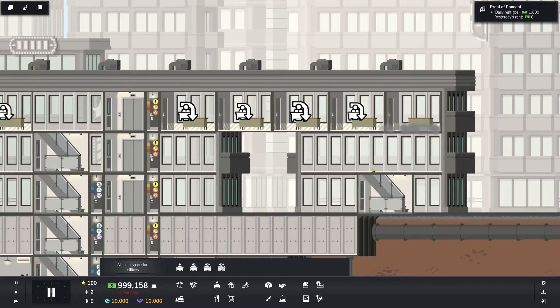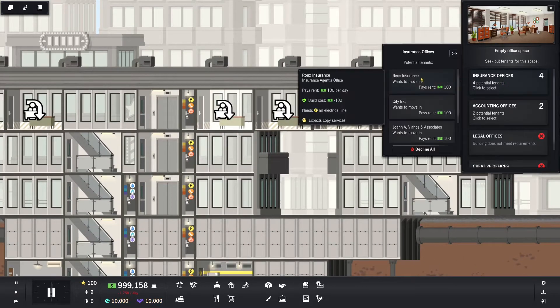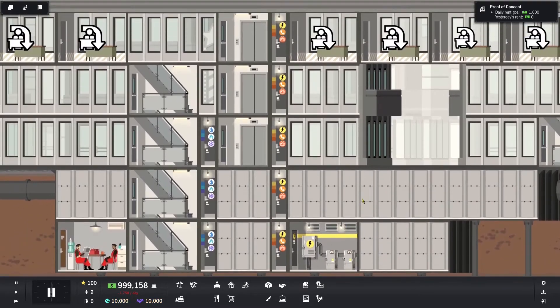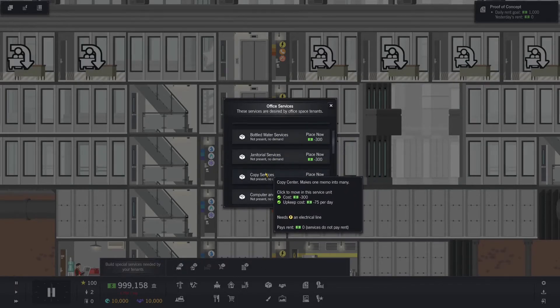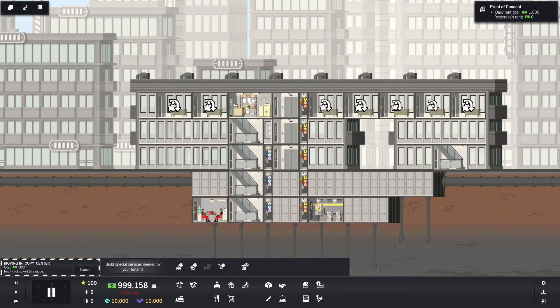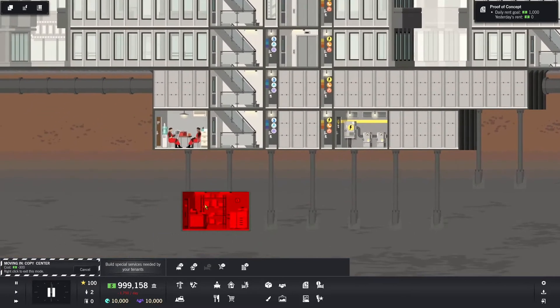Boom — we've got all these office spaces. So now we want to find somebody. Insurance offices — all they need is an electrical line, but they expect copy services. So this is a building service that needs to go in. I can put that down below or above under the building services tab. They wanted copy services — I could put it right here, but I need to save the space for the water. That's where electrical is going to go, so nevermind. We need to build out some more space.